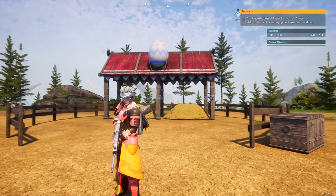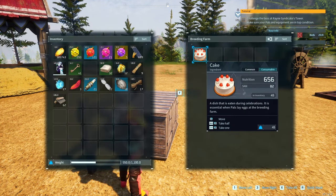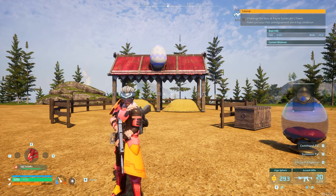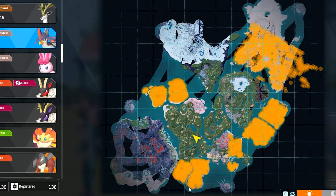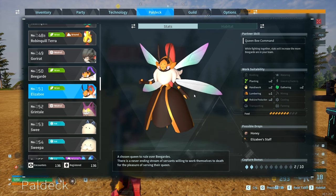Breeding is going to require the breeding farm, which you unlock at level 19, and you'll also need to make cake — there's a tutorial in the description on how to get and make cake. To breed Ragnahawk there are two different methods. The first option is by breeding a Nightwing, male or female. You can get Nightwing pretty much all over the map and should have one by this point. You're going to breed Nightwing with the male or female equivalent of Elizabeth — Nightwing and Elizabeth together make Ragnahawk.